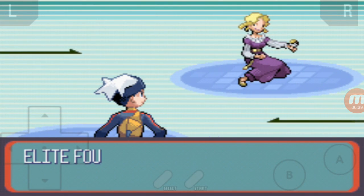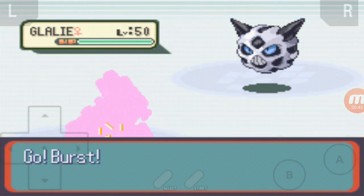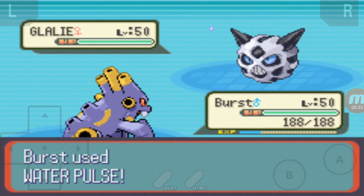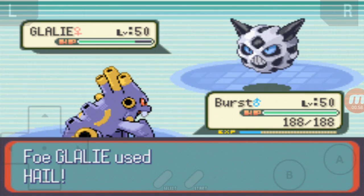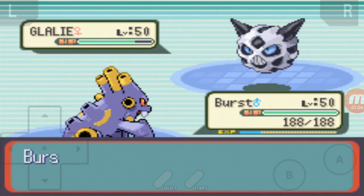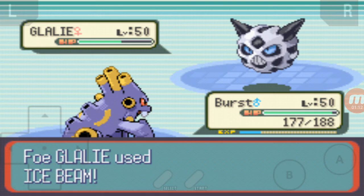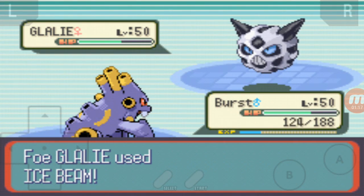Burst knows Fire Blast for the first Pokémon, which is Glalie. So what I'm going to do is go for Water Pulse first, just to maybe confuse him and deal a little bit of damage, and then do it one more time just to be sure. I'll do it one more time and then hit him with Overheat — I think that should definitely take him out.